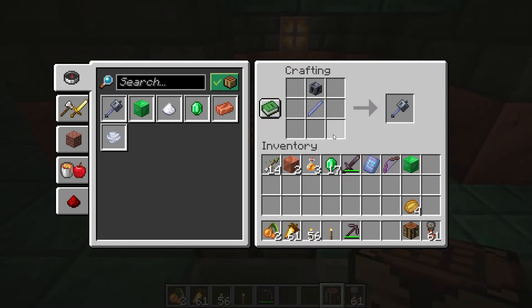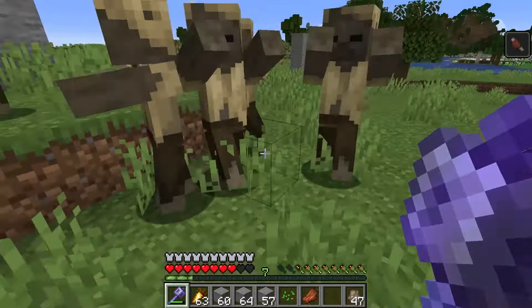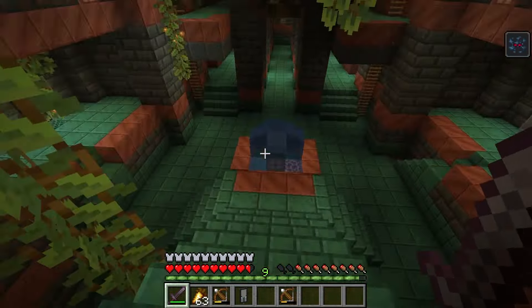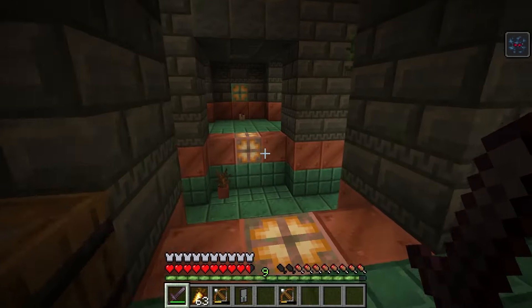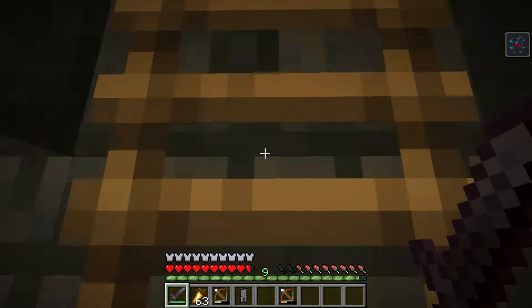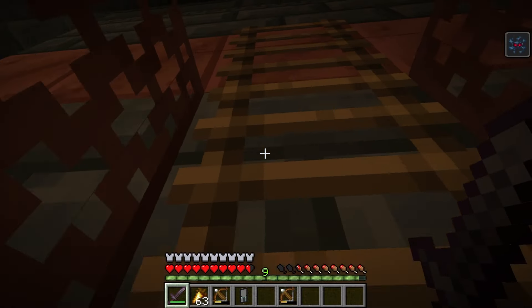Of these items, the most valuable is the Heavy Core, as it is needed to craft the Mace with Breeze Rods. The Mace will accumulate damage based on how far the player has fallen. The number of Ominous Vaults in a Trial Chamber can vary depending on how it generates — one example had eight Ominous Vaults. It might take one or two Trial Chambers to get the Heavy Core, maybe more if you're really unlucky, but it should be possible to get most of the unique items in one Trial Chamber.